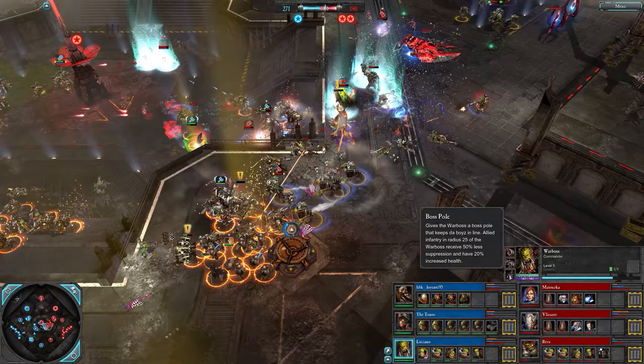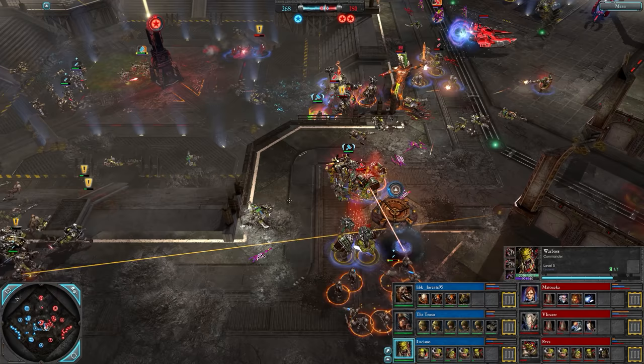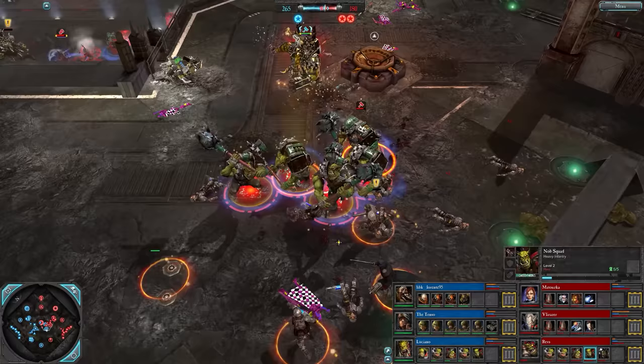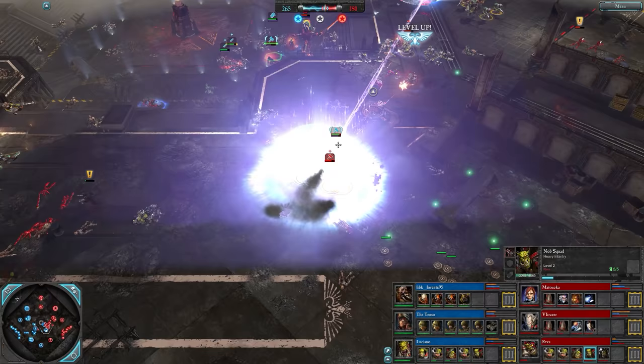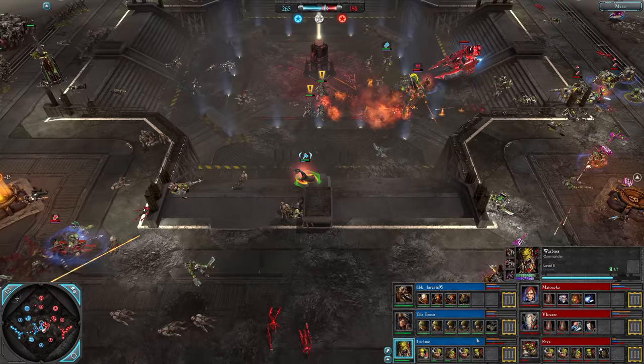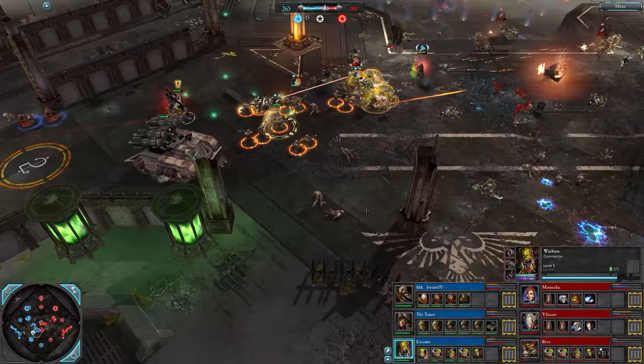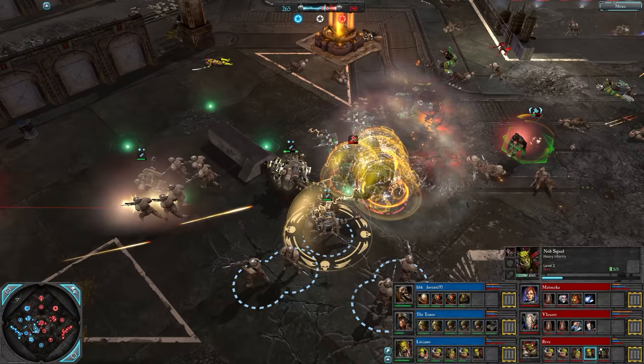Nob Squad going after the War Boss. There's the Frenzy - level five War Boss. Frenzy gives these guys 75 damage resist and suppression immunity, doesn't last very long and does cost 75 red though. Orcs passively gain the red resource as the game goes on - the only faction to do so. 265 to 180 on the VPs, one to one cap.